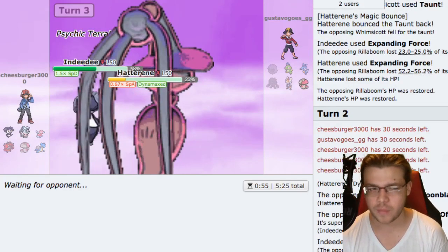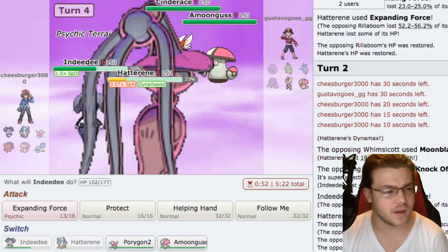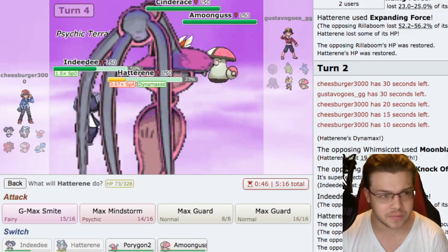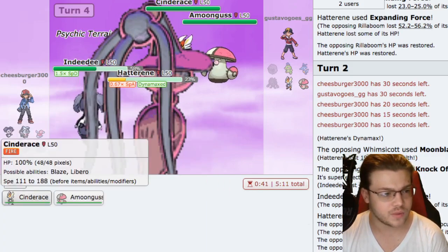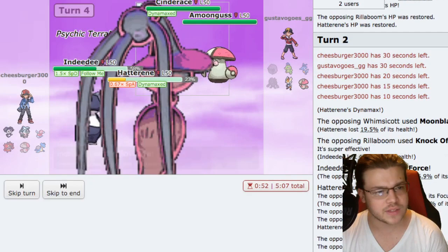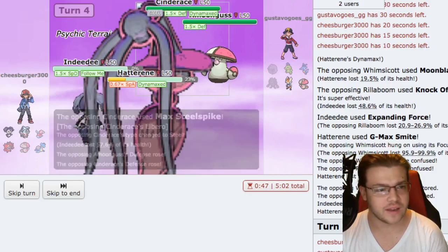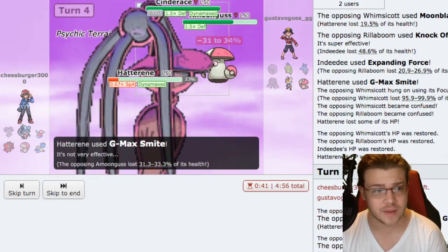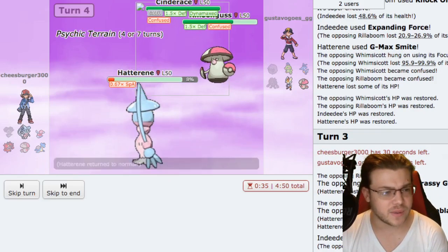Our terrain is set back up for double Expanding Force. He still has two Pokemon - Amoonguss and probably Cinderace - and he still has his Max. We have Follow Me this turn which is really good. I think he's going to G-Max Steel Spike Indeedee and go for a Spore. If he outspeeds that's really bad, but we'll see. We're going to switch into Amoonguss for huge damage. It knocks it out, which is really annoying.